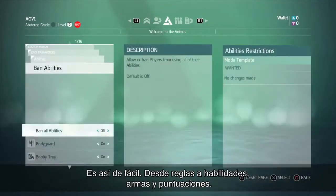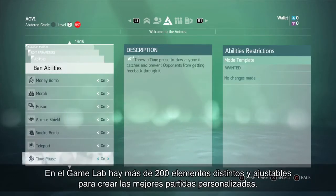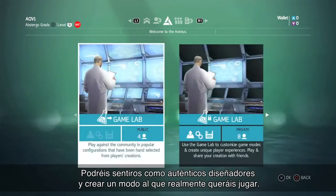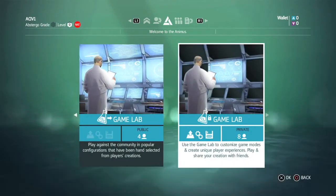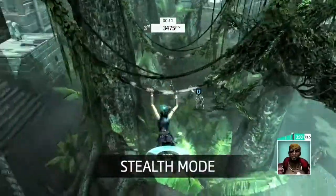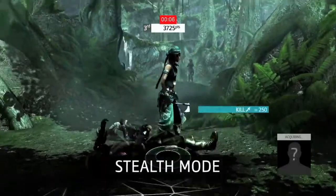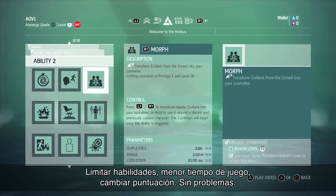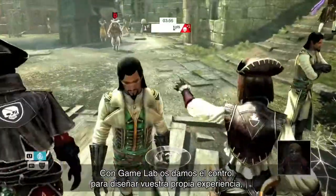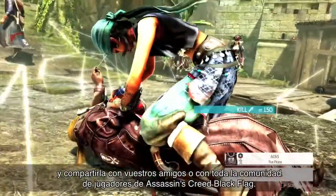It's that easy. From rules to abilities, to weaponry and scoring, in the game lab there are over 200 different elements you can tweak to create the ultimate custom matches. So you can step into the developer's seat and create a mode that you want to play. Want to use only pistols? Build it. Only want to count stealth kills? Do it. Limit abilities, shorten timing, redefine scoring. Done. With game lab, we're handing over the control so you can design your own experience to share with friends or the entire Assassin's Creed 4 Black Flag community.